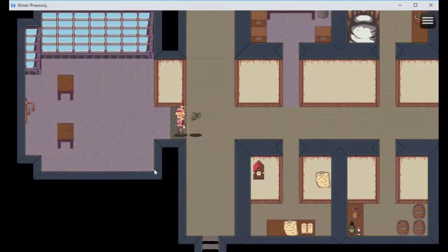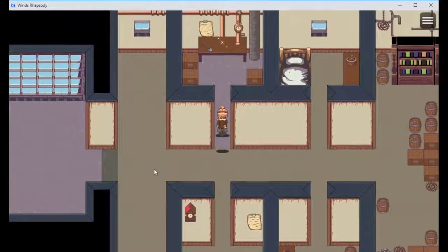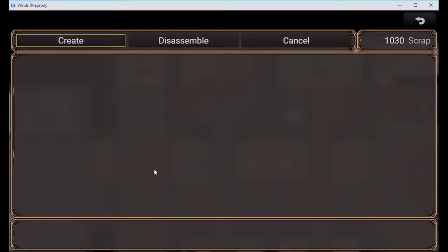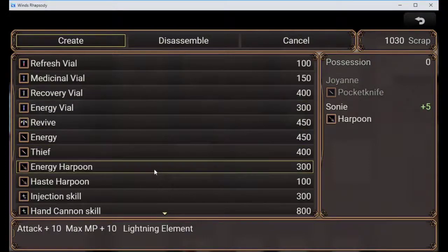I can actually go inside - sick. I can't take off until I get all the parts I need. I'm looking for healing. So I need this to make things.